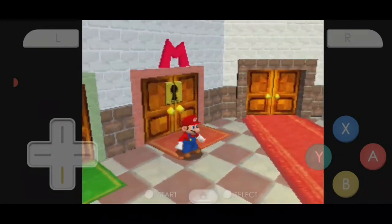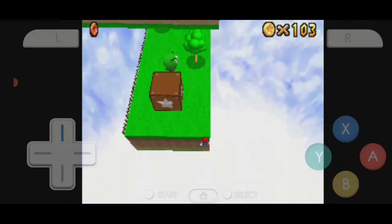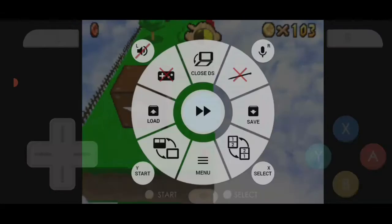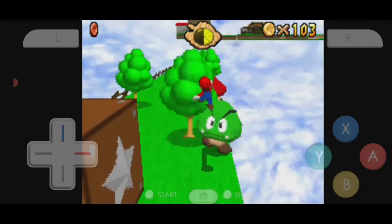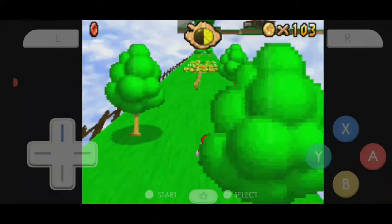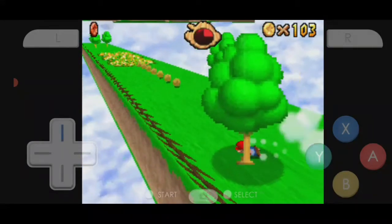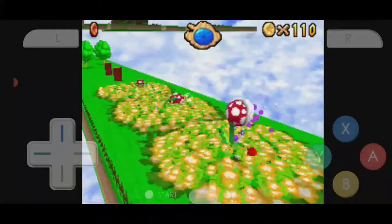I shouldn't go to the door, but I will — just take mine. Oh my God, I landed. I landed in the ground. Oh my God. What are these big Goombas? What? They can jump around. Hey, Goomba. This also jumps too. Oh my God. Gotta go out of here.